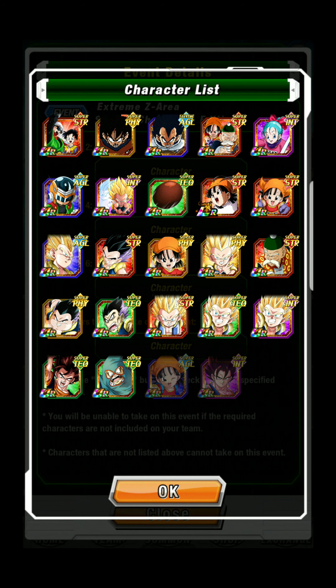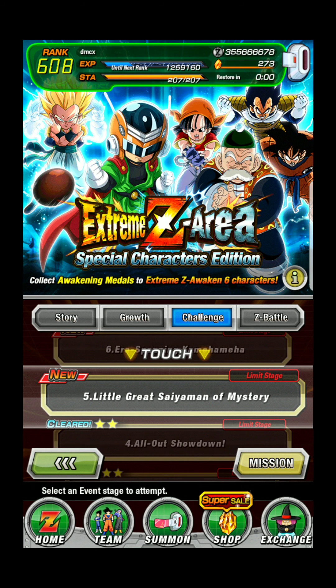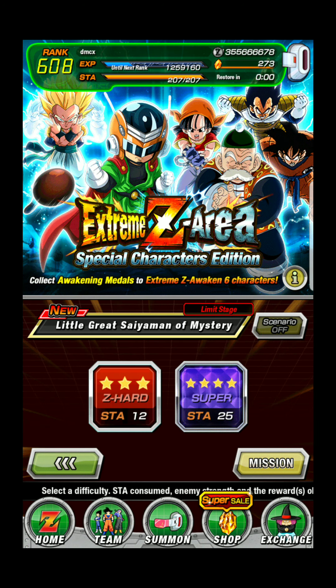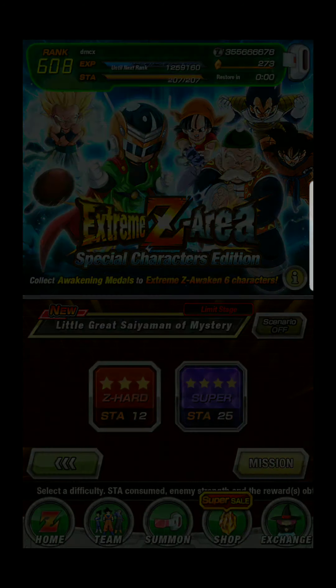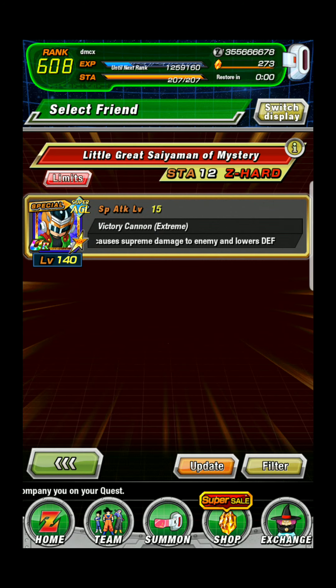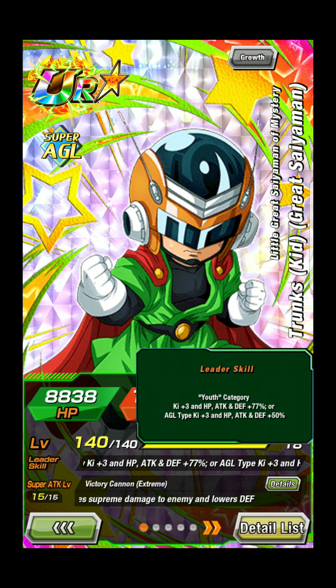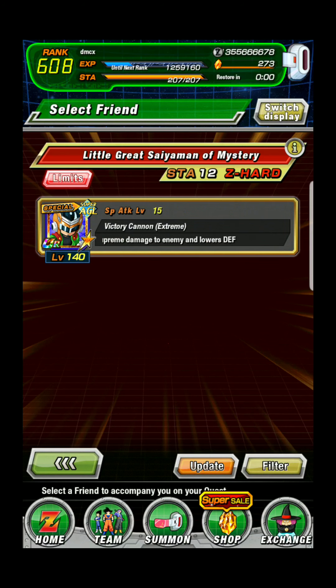See all these characters you can bring - some are free play units and others you get from banners. Stage 5 is Little Grey Sam and a Mystery, which is Kid Trunks. It's got Z-Heart and Super, but they make it a little harder with a Little Eater for Youth and Agility, which kind of sucks.